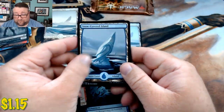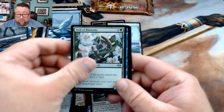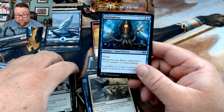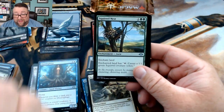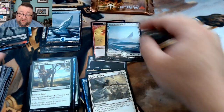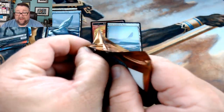Snow covered island and we got a Force of Virtue followed by Wall of Blossoms. We got a Squirrel Nest — this is the first one I've pulled and I'm excited about it. Squirrels, believe it or not, at one point in time was a legitimate deck strategy — not kidding.